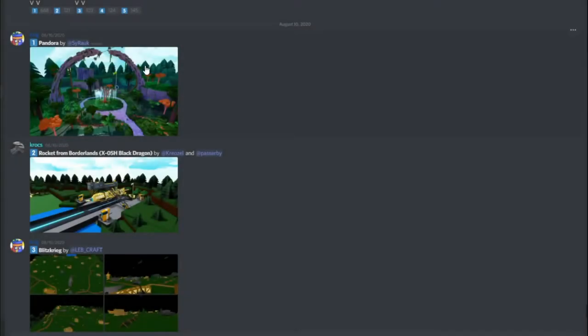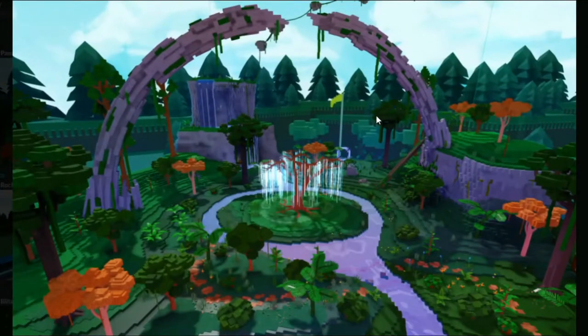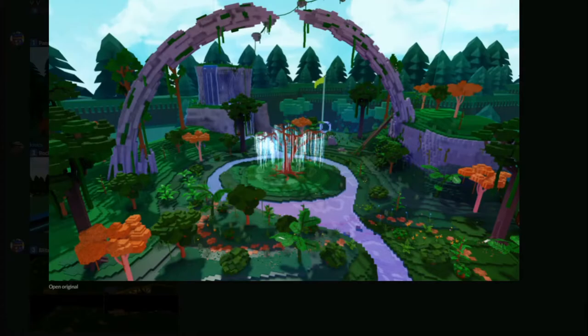First we have the first one by Syrock, and it's really nice and tranquil. Reminds me of like an ark — well, it is an ark. A bunch of trees, a bunch of wildlife. It's insanely detailed. You see a little path everywhere. It's insane that this is built in Build-A-Boat for Treasure. We do have really talented people here, I gotta say.